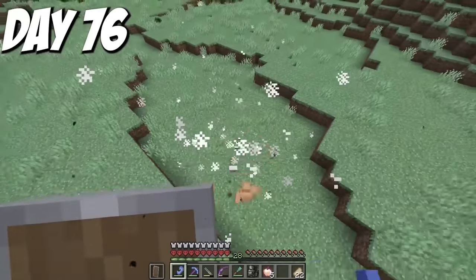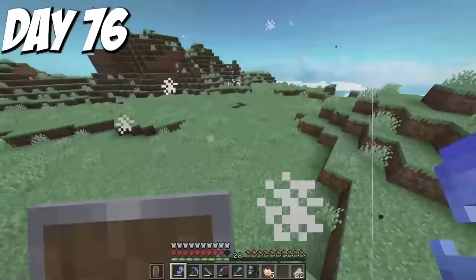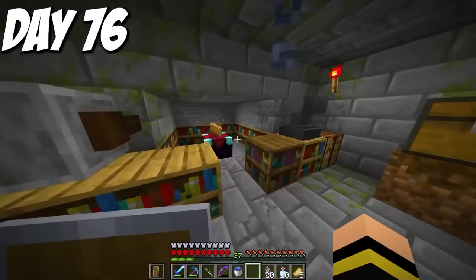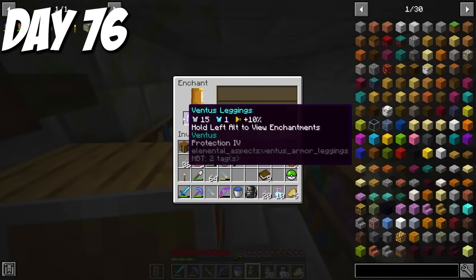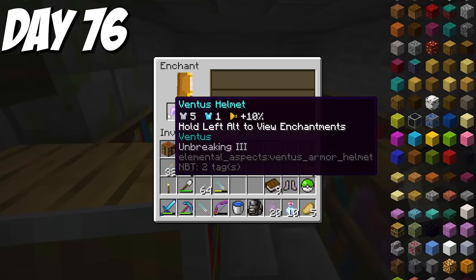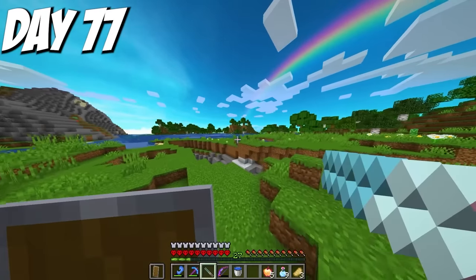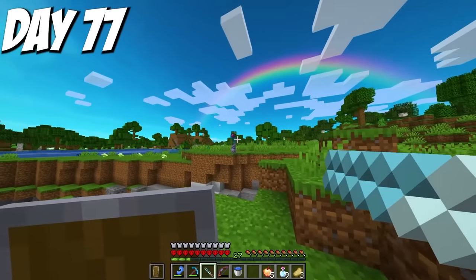I ran over to my mob farm and enchanted the Ventus armor. I got Protection 4 leggings, a Protection 3 Unbreaking 3 chestplate, an Unbreaking 3 helmet, and after a bit of grinding, Protection 4 Unbreaking 3 boots. The next morning I tested out the Ventus blowpipe — this fires a wind projectile that makes mobs just fly into the sky and then drop down, taking tons of fall damage. This would probably be bad against the boss, but great for mobs I'm having trouble with. When in doubt, send them to space.